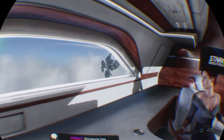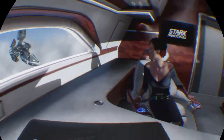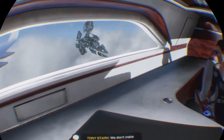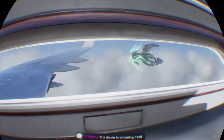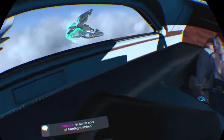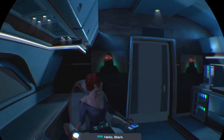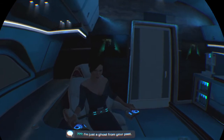Tony: 'I can see that right out there.' Friday: 'Stark Drone.' Tony: 'We don't make combat drones anymore.' Friday: 'The drone is encasing itself in some sort of hard light shield.' Tony: 'We get blown out of the sky.' Unknown voice: 'Hello, Stark.' Tony: 'Who the hell is this? Do I know you?' Voice: 'I'm just a ghost from your past.'